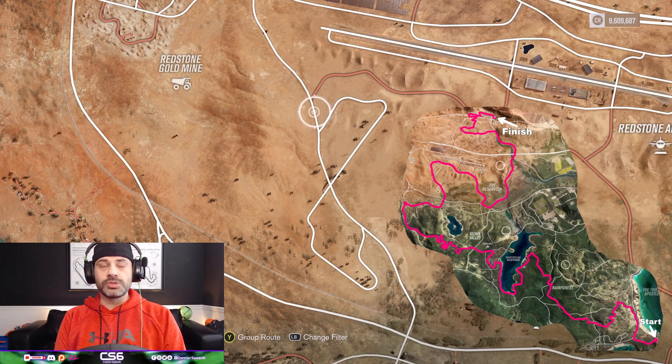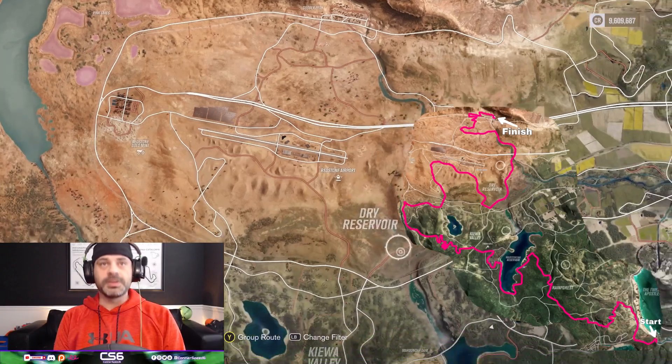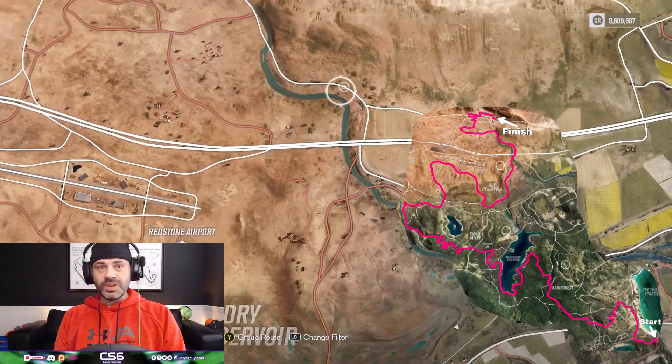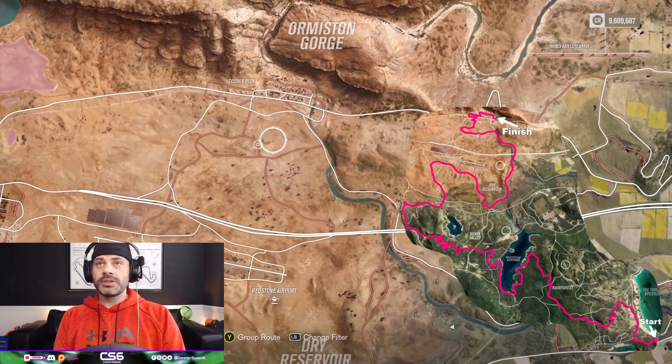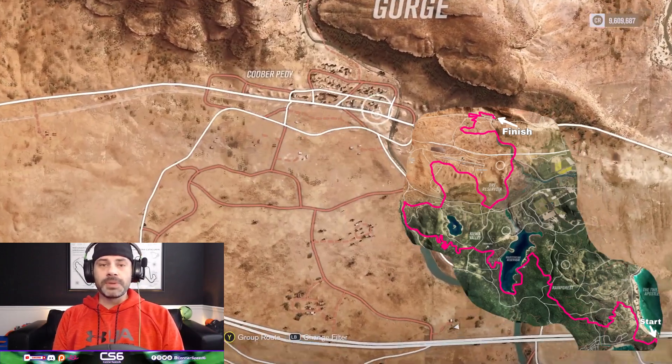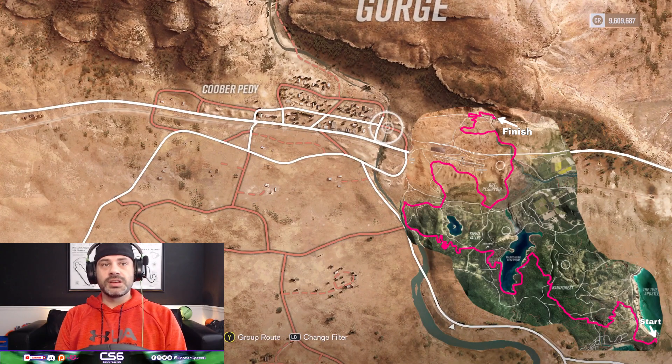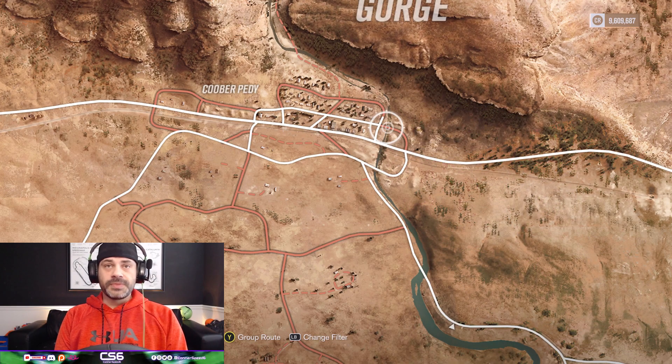I've extended that just a little bit so we continue out into the desert — I wanted to include some desert rallying this time. It runs along this road down through the dry reservoir and then back up into Ormiston Gorge where we enjoy some rally roads, and finally ends right there where the river crosses the road.